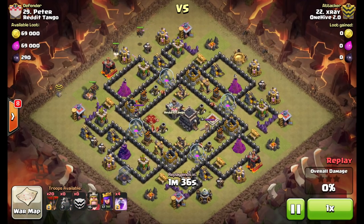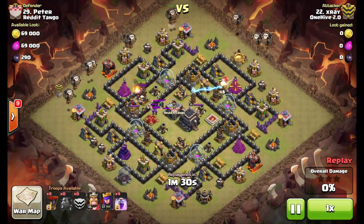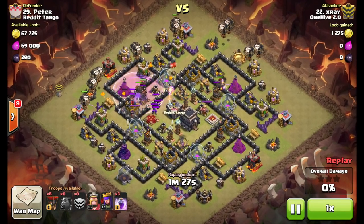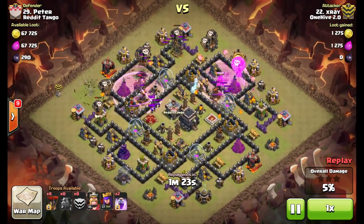Alright, so here he goes with the attack. Five hounds go down — first three towards the air defense closest to the Archer Queen, two to the other side — and then just a couple of balloons heading in towards each defense.